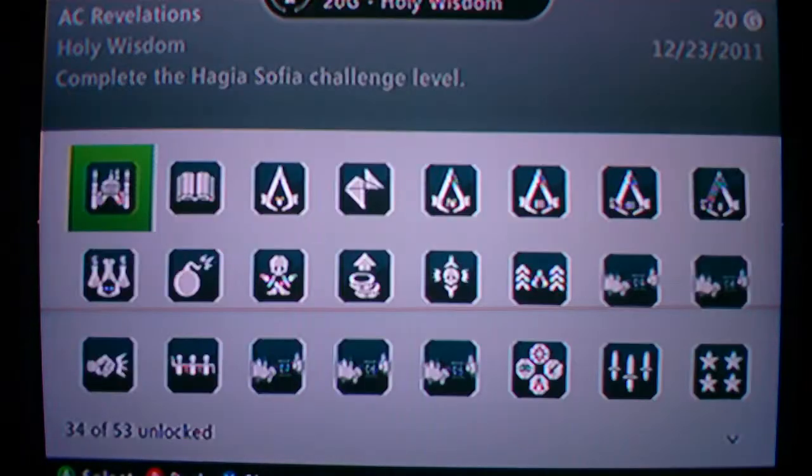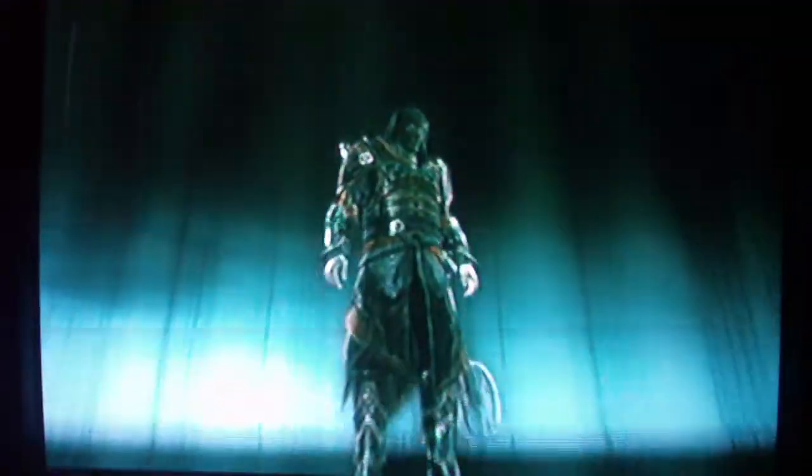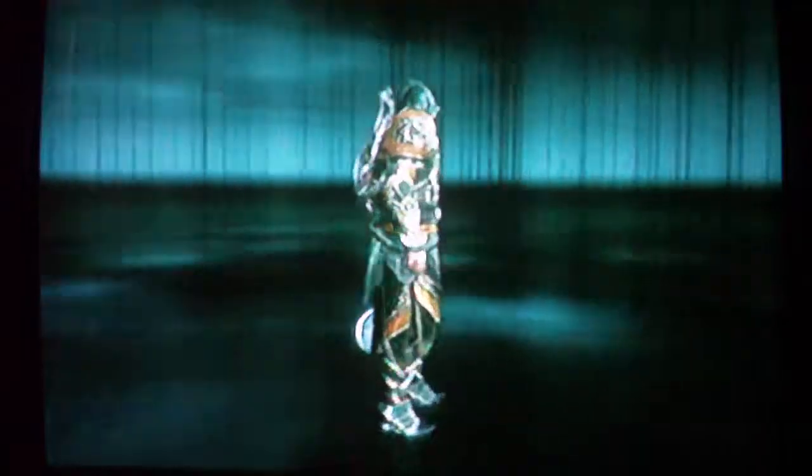Holy Wisdom — complete the Hagia Sofia challenge level. I got 100% sync. My notoriety meter went away — I wonder if that means I can't become notorious anymore. Look at that gilded armor. I love the colors. That was totally worth all that exploration. Look at the boots.